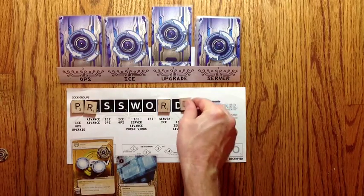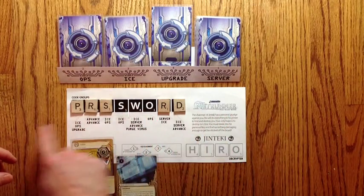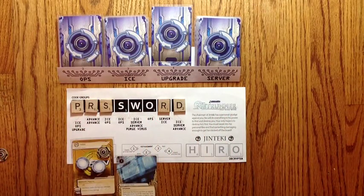The game ends when the corporation has filled in all these slots. This code group represents the corporation trying to track you down and find your location. Once they've filled in all these, they know where you are and they're sending someone to get you, so you have to jack out and run for it.